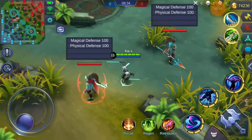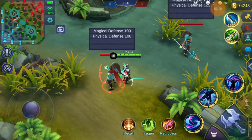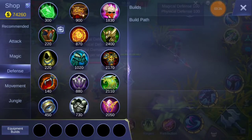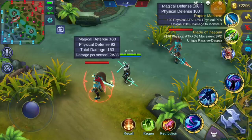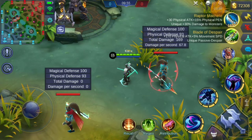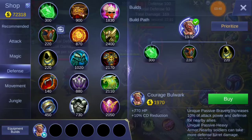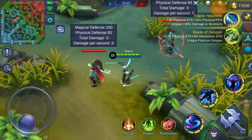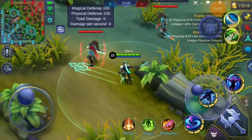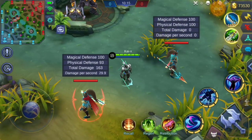Let's see if Courage Bulwark works with Saber's second skill. Without any item at max level, Saber's second skill deals 163 damage. After buying Courage Bulwark, which should increase physical attack by 10%, the damage increased — it went from 163 to 169. But that's not 10% of 163; the damage should be at least 179. So here's another small bug in Courage Bulwark's damage calculation.